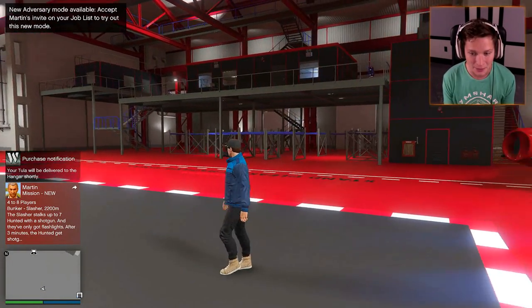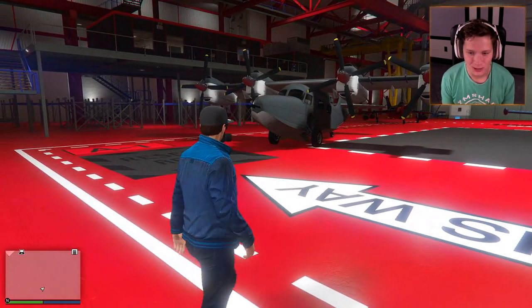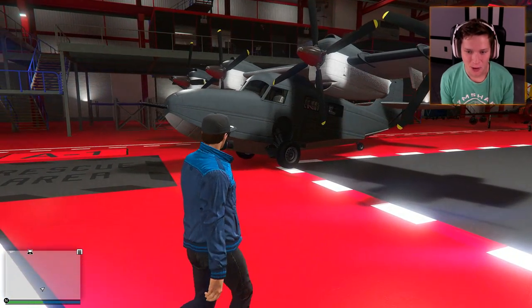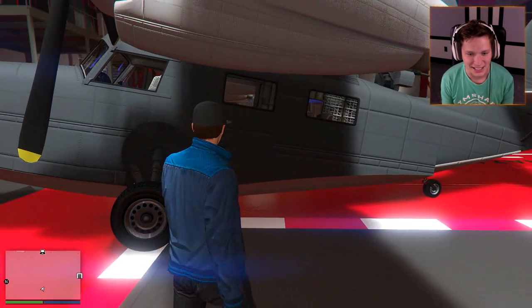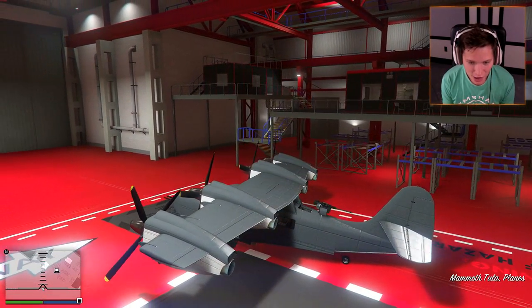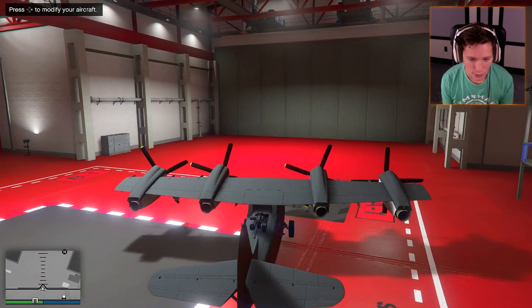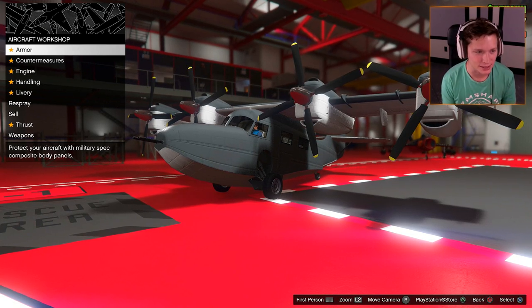Are you serious right now? Look at this thing — quad props! This is absolutely nuts. This takes the cake. Look at the size of the machine gun on the back — that's a turret, not even a machine gun. There's got to be a way to switch back there, probably when we're outside of the hangar. Let's go ahead and upgrade this thing all the way.